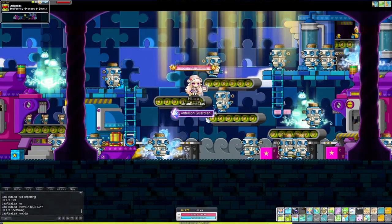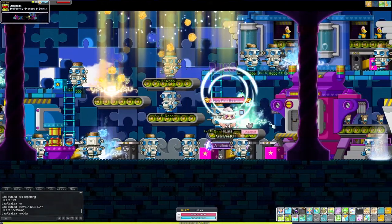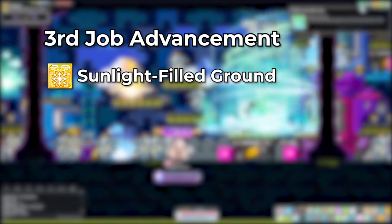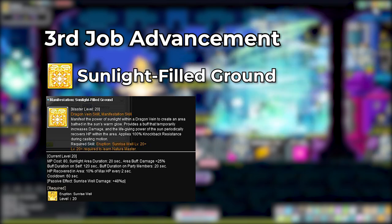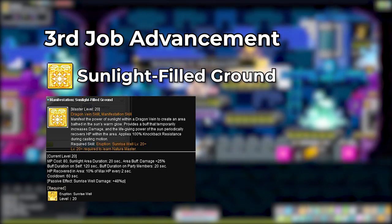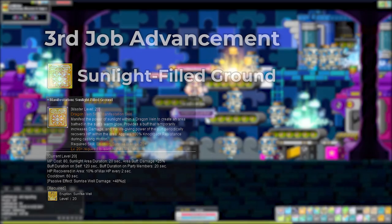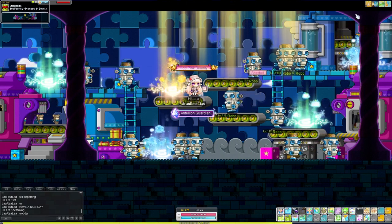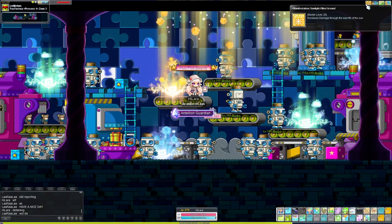Going into the third job advancement, Lara is able to utilize the dragon veins for buffs and better mobility. These are called manifestations, and each element has its own unique buff. When you use Sunlight Filled Ground near a sunlight vein, an aura is created and any party members within this aura gain a huge 25% damage increase that lasts for 20 seconds. This also casts the same buff on you but lasts for 2 minutes. Everybody within the sunlight area will also be healed for 10% HP every 2 seconds.